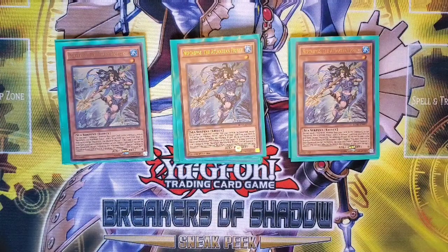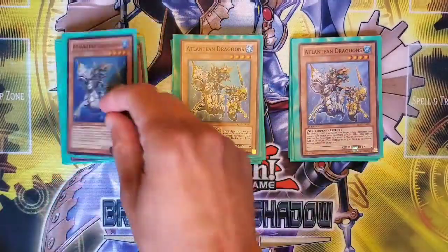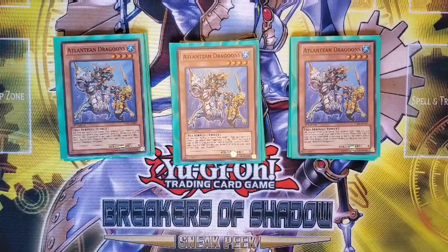His secondary effect is also not bad: when he's sent to the graveyard to activate a Water monster's effect, you can Special Summon an Atlantean monster from your graveyard. What also makes the deck tick is the three Dragoons. We suffered a long time under the ban list having this limited and then semi-limited, but it's a non-once-per-turn search when sent to the graveyard to activate a Water monster's effect. Also, all face-up level three or lower Sea Serpent monsters can attack your opponent directly — though in all honesty, that doesn't come up at all.